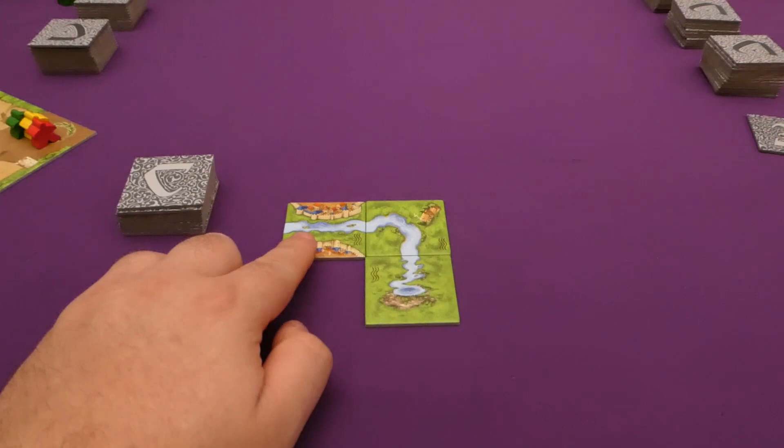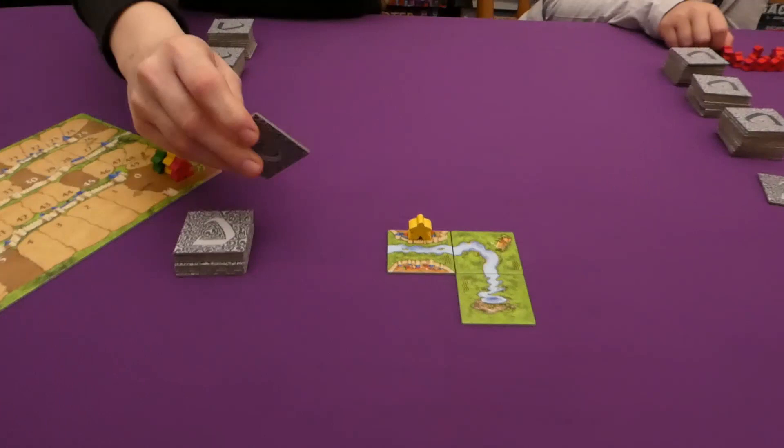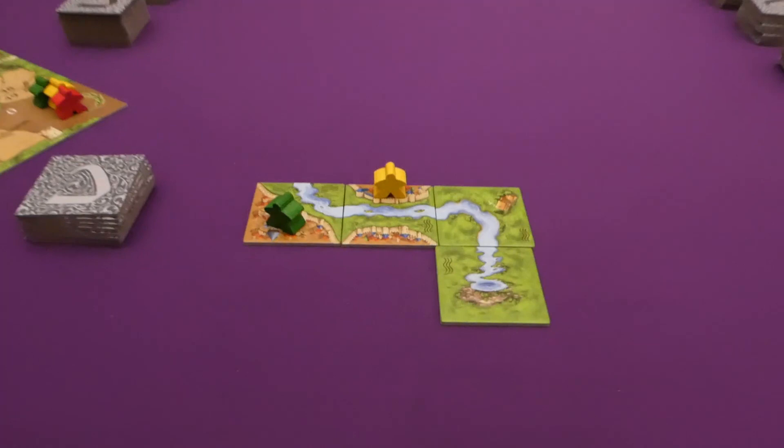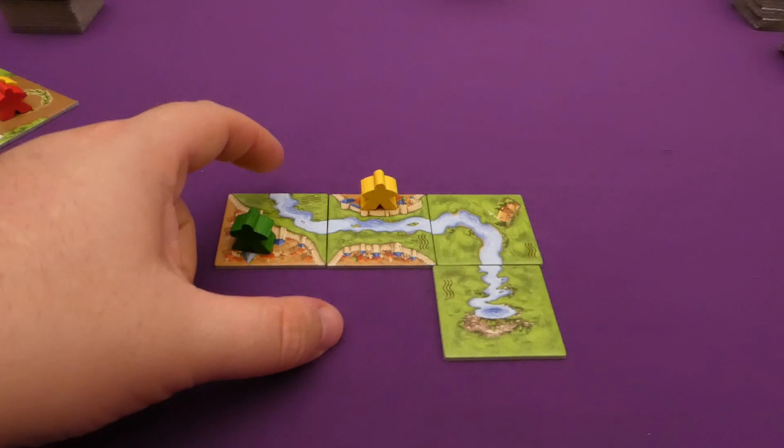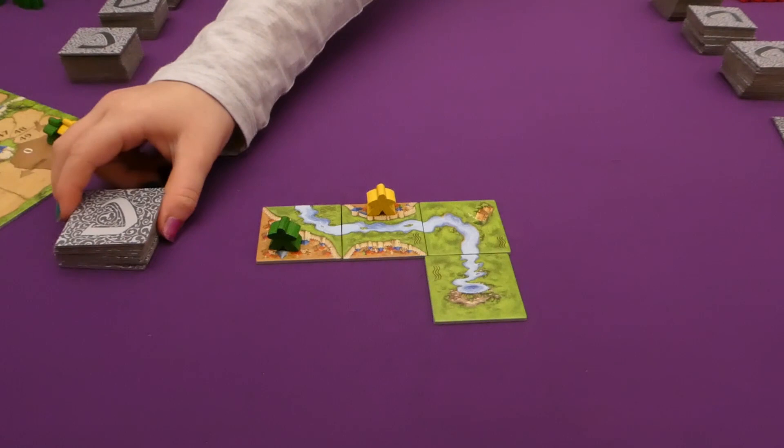My tile has to go on the river and I have only got that one place to place it. I can take either one of those cities — I'm going to place a meeple on that city, as I feel it is going to be more open. Jade brings her tile this way and takes a city. It is worth mentioning that the river cannot turn in the same direction twice in a row — so if you had a corner tile, it couldn't come this way; it would have to go the other way instead.